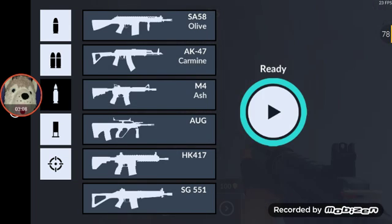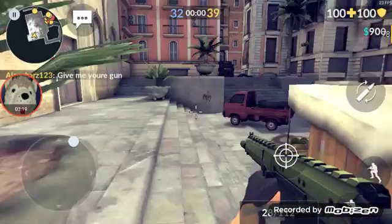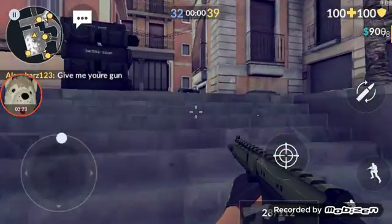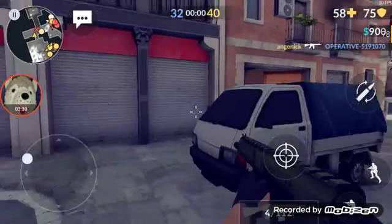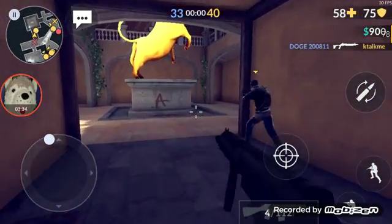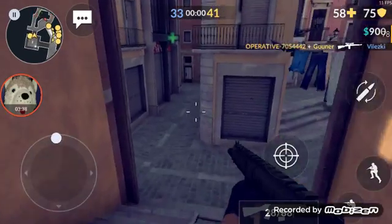Moving on, in the rifle section there are two guns. The first is the SI-58. I'm going to play with it — it shoots three bullets at a time in bursts, so you have to wait between shots. Let's see if I can kill someone. It does have a lot of ammo surprisingly.